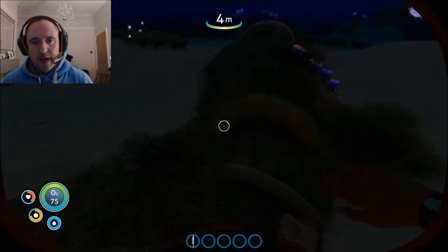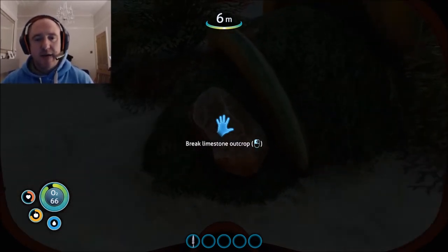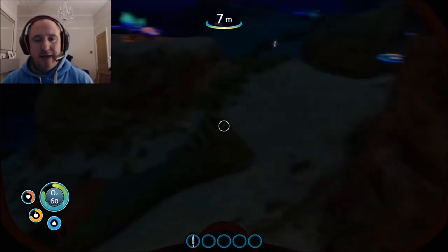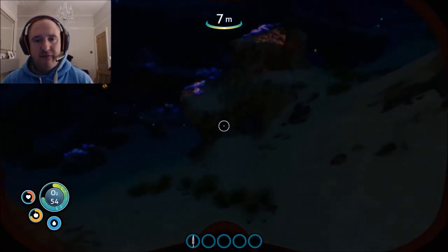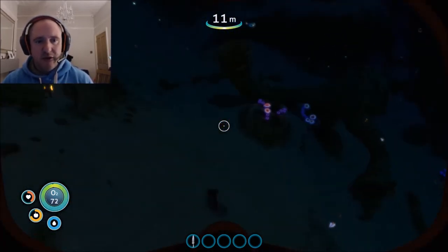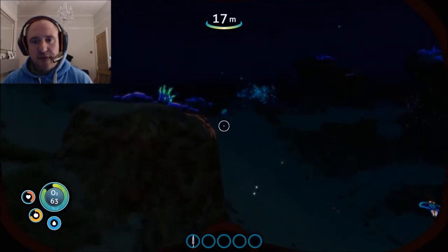Copper can typically be found directly underneath in these outcrops here. Different biomes have different minerals. Within the safe zone you typically get copper and titanium, with the odd silver, and rarely gold.